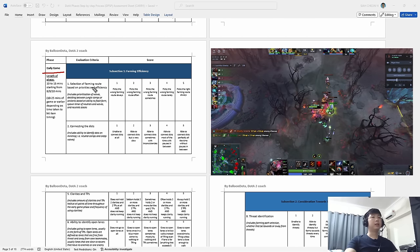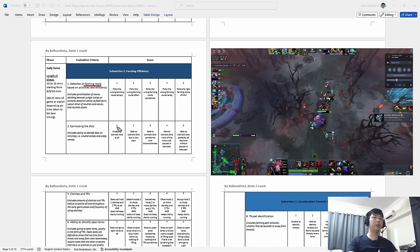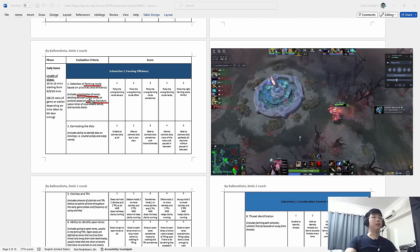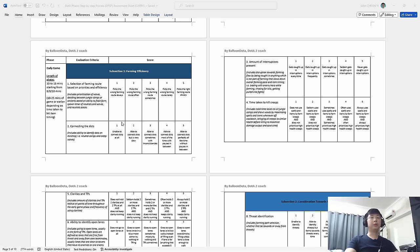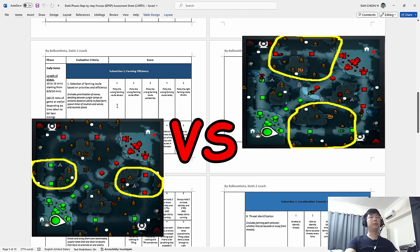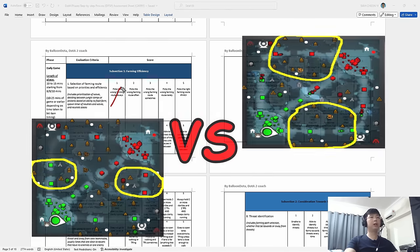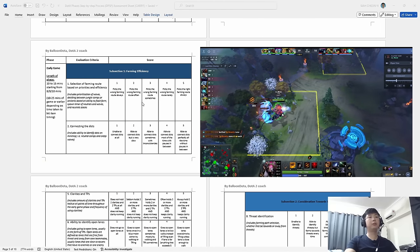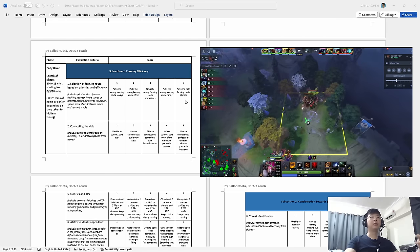In the early game phase, we go through farming route selection. How well do you select your farming route — do you select it based on efficiency, your ability to flash farm? Do you prioritize waves, and do you know how to decide between jungle camps and ancients? If you always pick the wrong path — farming normal camps when you could do ancients, or doing normal camps when you should be pushing waves — you get a one. If you're an ancient hero and do ancients, otherwise do normal camps, and always do waves as well, you get a five.